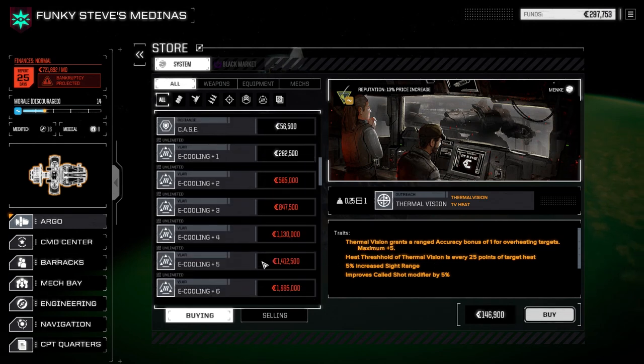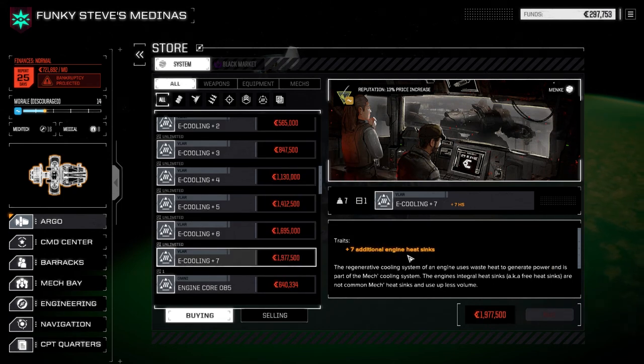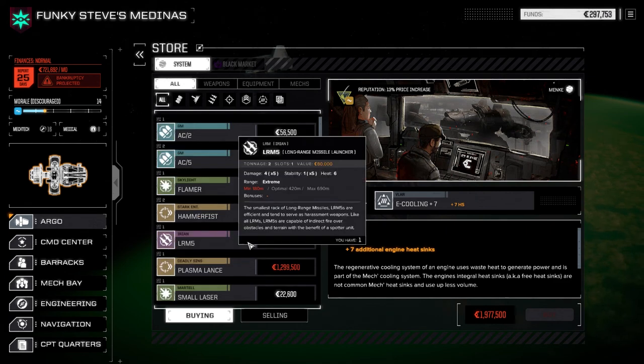Because space is at a premium, they've also got all these e-cooling things that you can drop in. They are only one slot in the center of your mech. This is seven tons obviously, but it adds seven additional heat sinks so you don't have to fill up all your side torso and everything with heat sinks. We're going to be looking at doing a few of those, but in order to do that we're going to have to gain some capital.